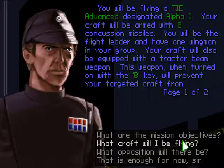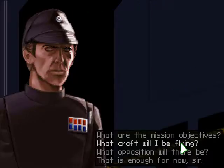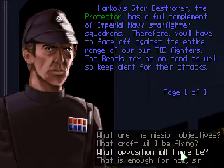Your craft will be armed with eight concussion missiles. You will be the flight leader with one wingman. Your craft will also be equipped with a tractor beam weapon - when turned on with the B key, it will prevent your targeted craft from maneuvering out of your sights. Regarding the tractor beam: since it draws from the same engines, you can actually go faster if you ignore it. You'll be able to get both shields and weapons at maximum while maintaining the same speed. Also note the Star Destroyer Protector has a full complement of Imperial Navy starfighter squadrons.